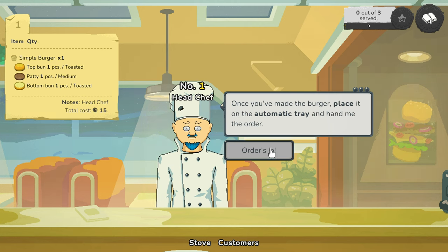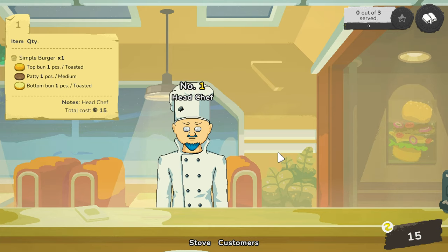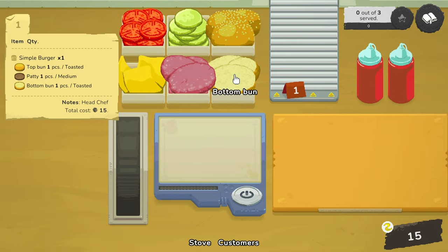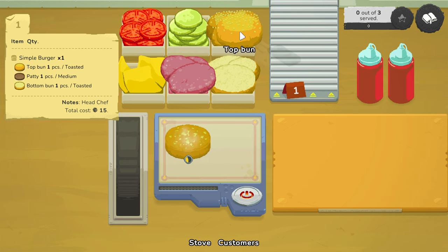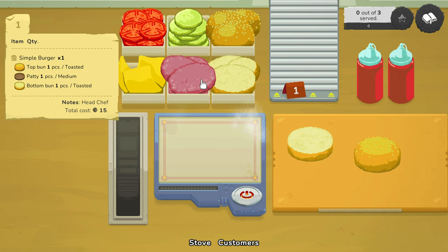Orders in. So we need top bun, bottom bun. How do we know it's toasted? Is it even on? That would help, wouldn't it. There we go — top bun, flip, boop, flip. Patty — probably should have put this on as well, because this is going to take a while. These might cool down — we'll find out. I like the art style of this game though, very simplistic, unique, nice pixel sort of colorful.